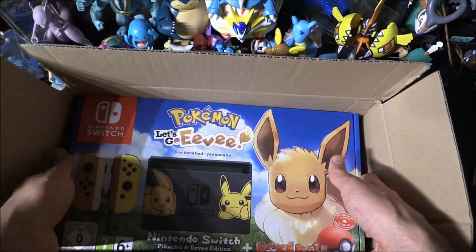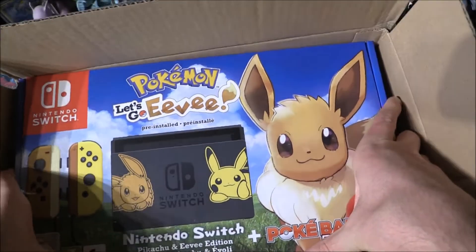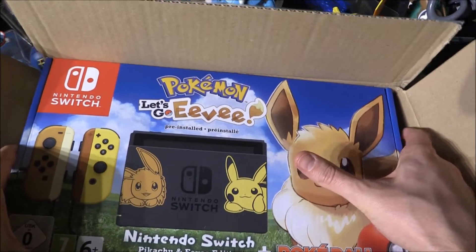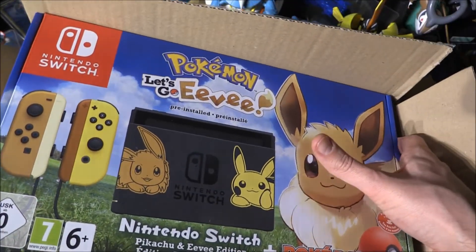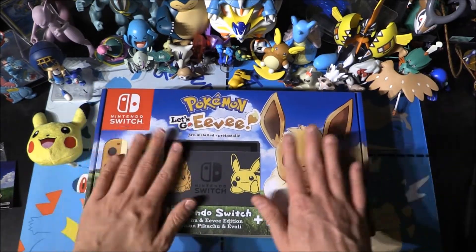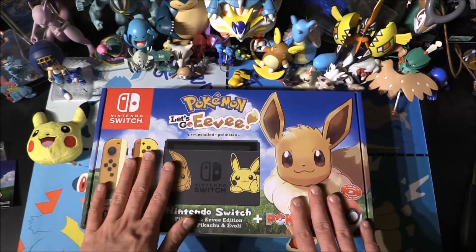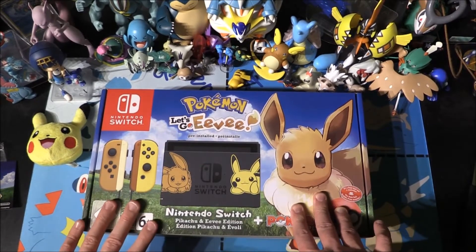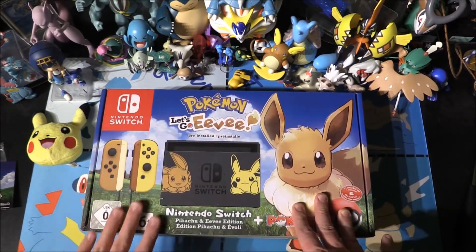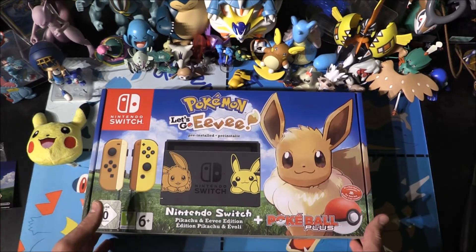In here we do have the Nintendo Switch. Now for those who might have seen that I've already had a Switch — you'd be correct. Oh my god this is heavy. There it is — we have our Nintendo Switch. I had to do this. If I was going to get a Pokémon-themed Switch, this is exactly what I would have wanted: to have Eevee and Pikachu, to have different coloured Joy-Cons. It is super cool.